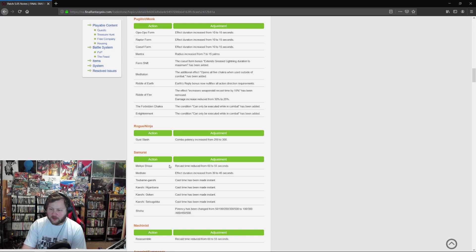Samurai: Meikyo Shisui recast time reduced from 60 to 55 seconds — you can get it even faster now. Meditate effect duration increased from 30 to 45 seconds. And cast time has been made instant for all of your Iaijutsu. That's awesome — yes please, thank you.